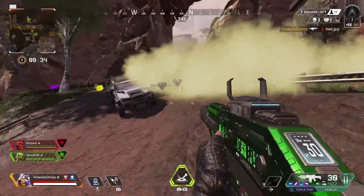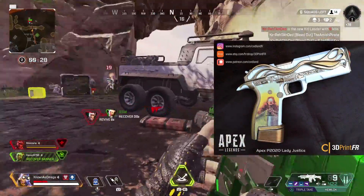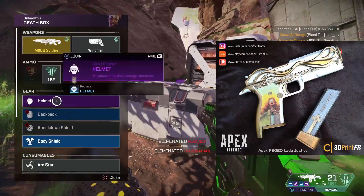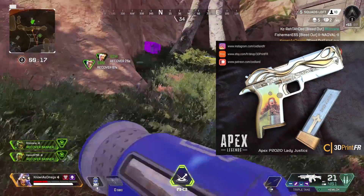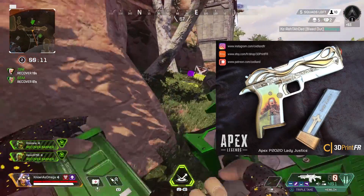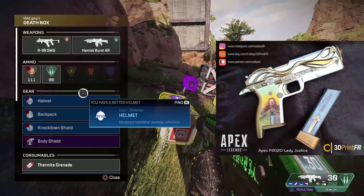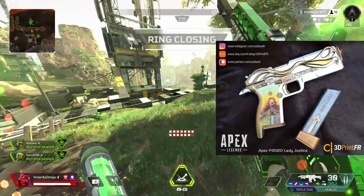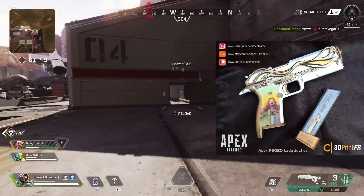Now this next one is an actual weapon prop. This is the P2020 Lady Justice skin and this is one of my favorite skins for the P2020. I know not many people use this gun to begin with, but I do have this skin and I really do like it. I think it looks absolutely amazing on the real life version. This goes for $105 right now on Etsy. This guy has a 5-star rating, so I'm almost positive everything is completely legit. One cool thing about this prop is the magazine actually comes out and can be put back into the gun, so it's a little bit more realistic — that's probably why the price is a little bit higher. I personally love the design on this skin; just the graphics and the picture on the handle look absolutely beautiful.